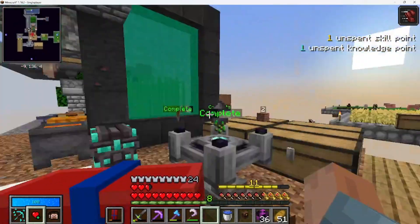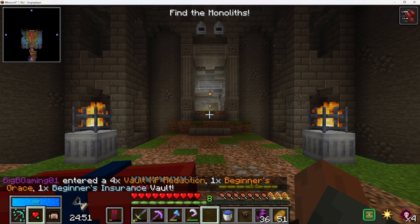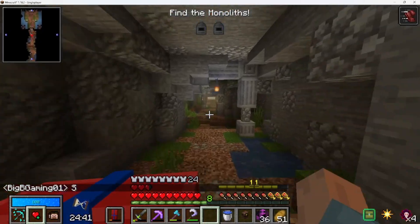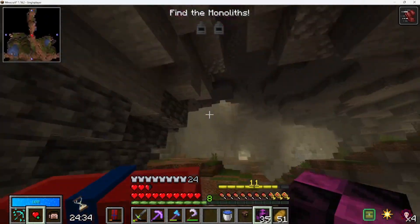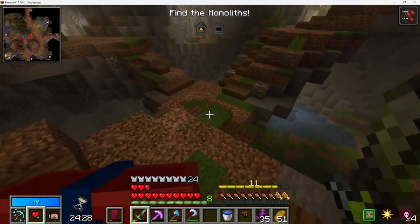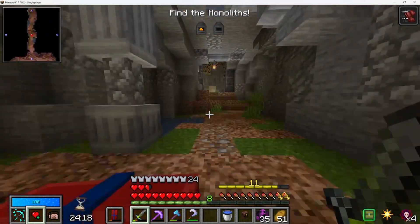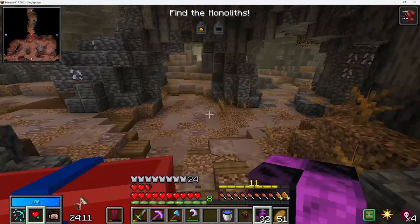We are in a south facing vault. I did leave two of my shulkers back at base because I wasn't thinking, but we'll get after it. Right out of the box we get a monolith. We need to look for the village rooms or the mine shaft room.